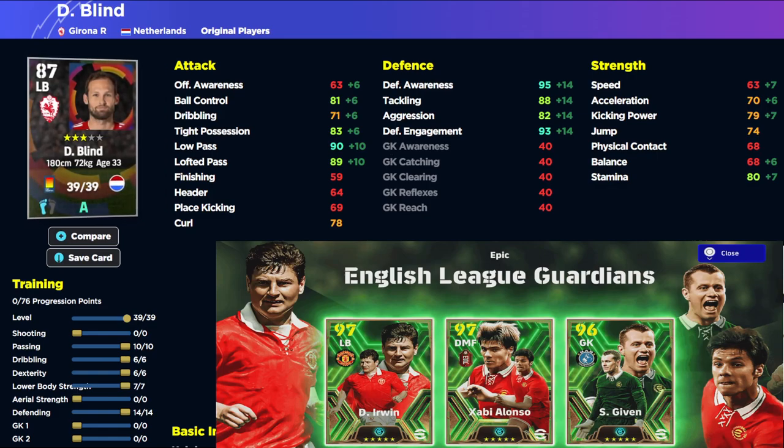That's it from me — those are your two builds and a GP alternative for Denis Irwin. Let me know if you're going to spin or skip, and what you think of these English League Guardians. Talk to you in a bit.